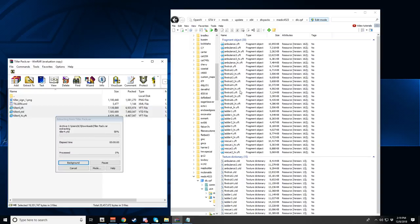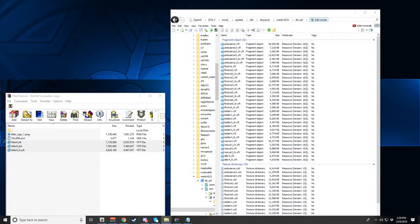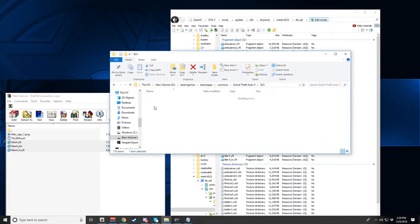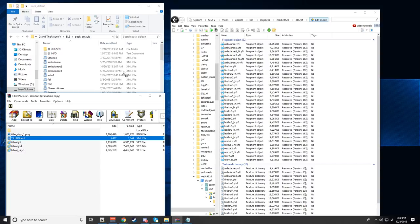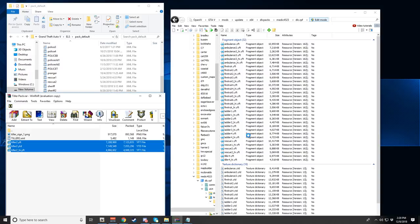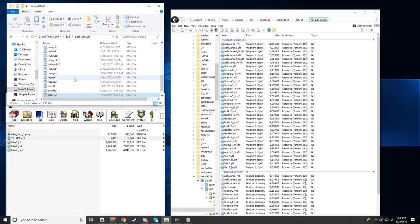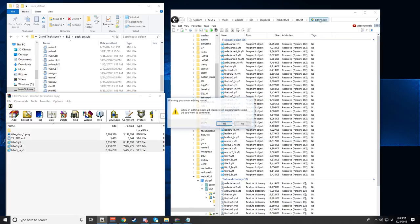Navigate to: x64 → levels → gta5 → vehicles → vehicles again. These are all the vehicles in the pack. Go ahead and drop all of the tiller model files in here. At the same time, let's also drop all of the ELS files — go to your ELS folder, then pack default, and drop all of those XML files in there as well. Make sure you have edit mode turned on in OpenIV, otherwise it won't let you add files.